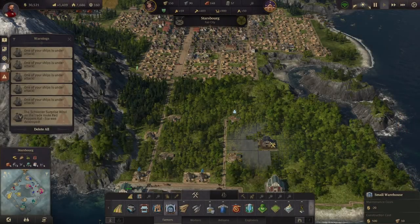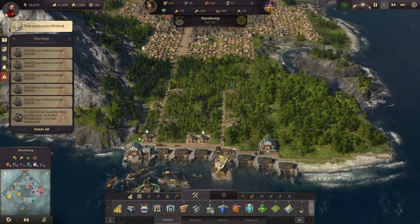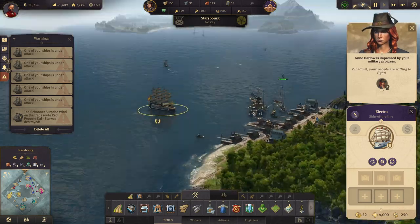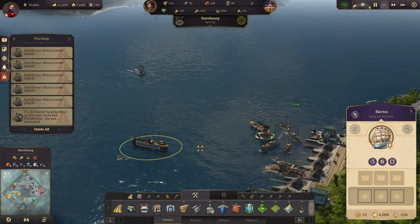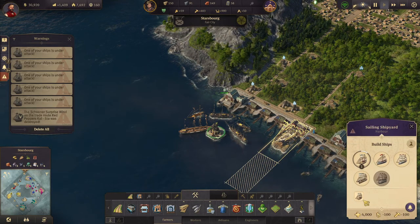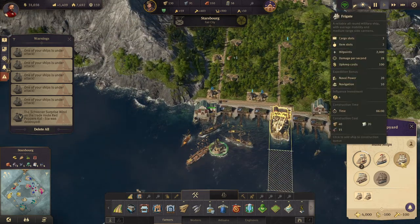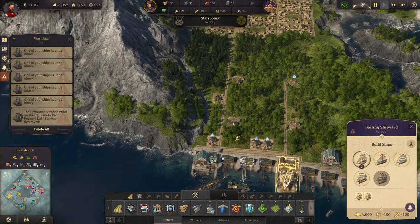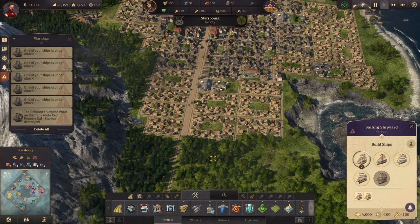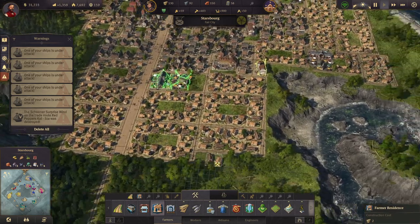Welcome back to Anno 1800 folks. We are doing quite well, making decent money — we were making better money before, but now we have a ship of the line, which is nice. And soon we'll have our schooners back. Let's build one more — how many cannons are we missing for a ship of the line? I think we need to get our workforce up because I want to get more cannons going and other stuff as well.